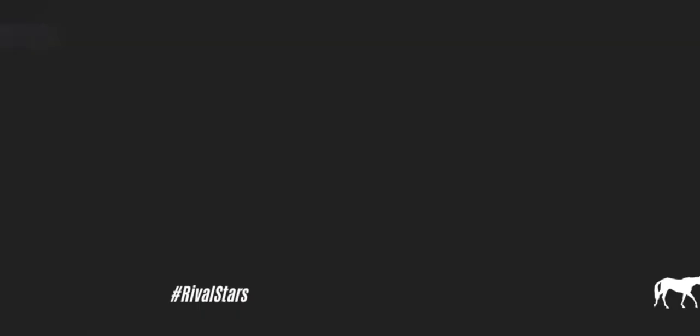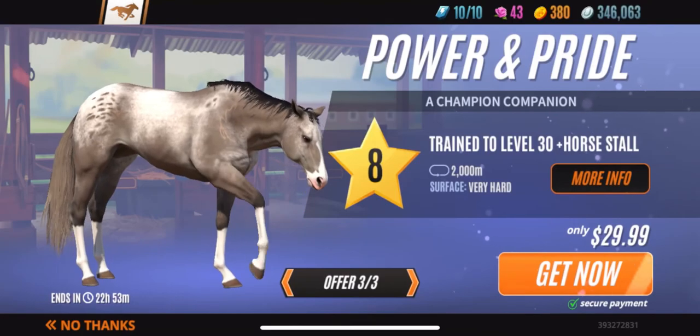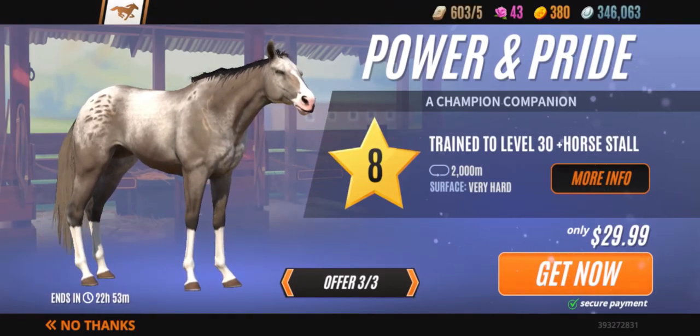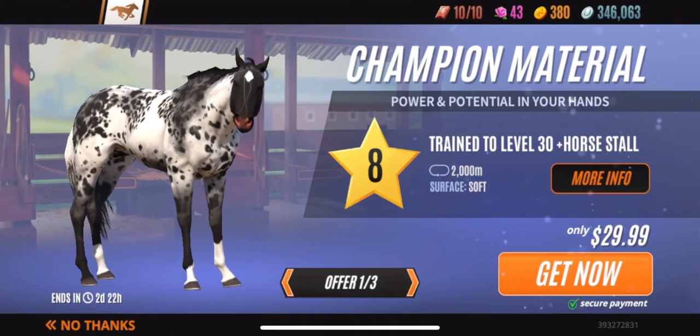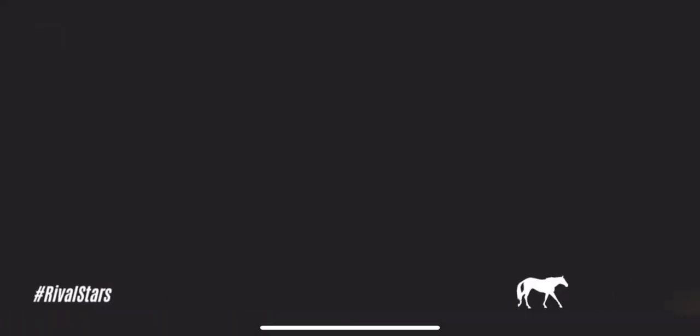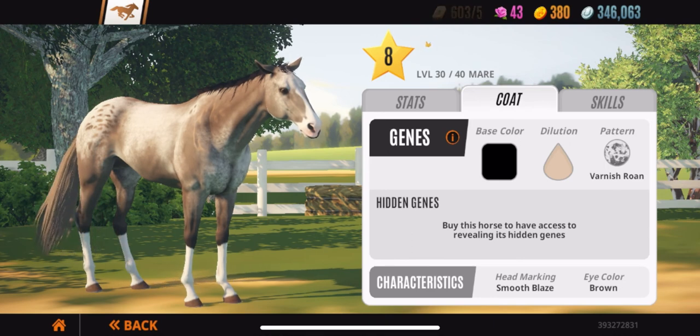And the last way to get exotic coats is using real money — cash, pesos, denaro, yen, whatever your currency is. It costs real money. And that is how you get exotic coats. That's going to be all — it's your boy, I'm out.